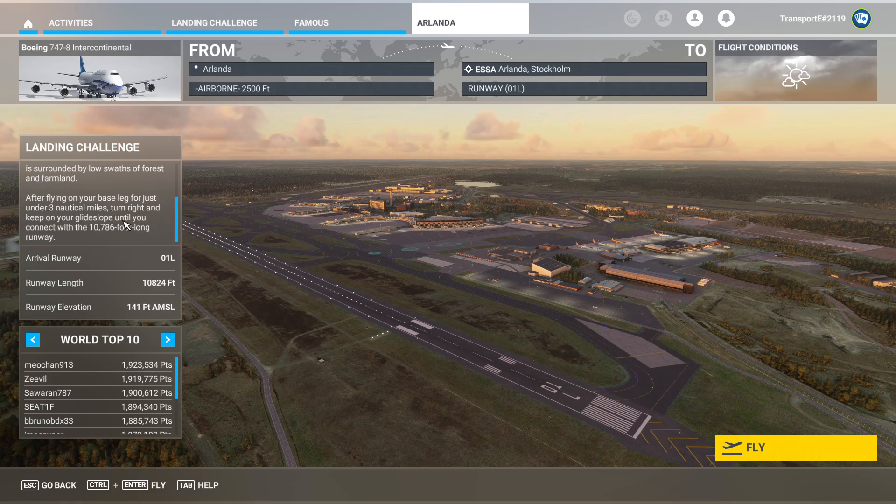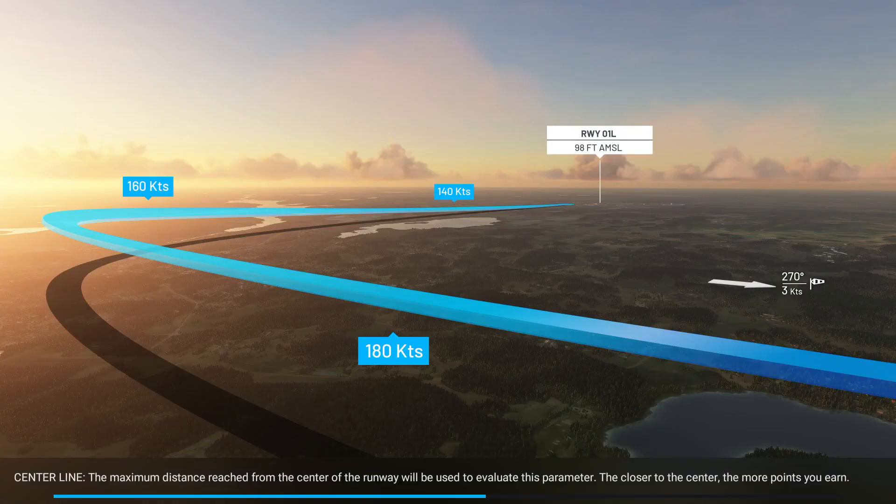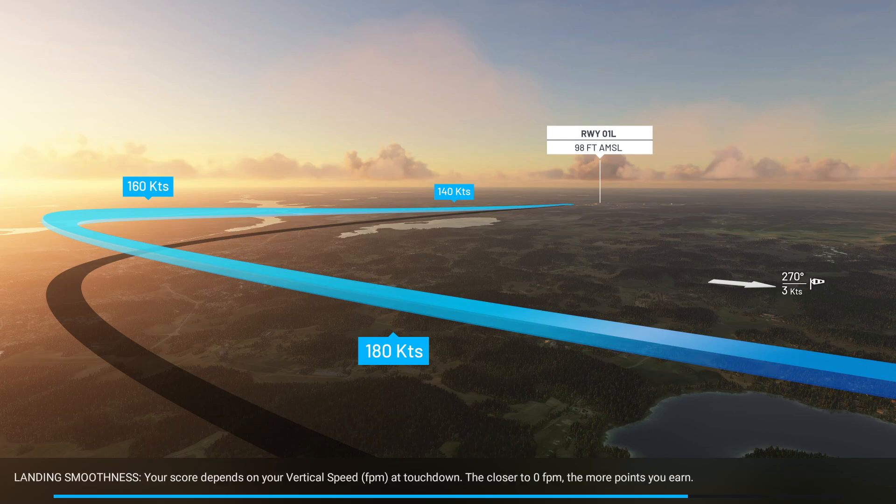It has three runways and is surrounded by a low swath of forest and farmland. After flying your base leg for about three nautical miles, you turn right and keep on the glideslope until you connect with the 10,786-foot-long runway. This will be my first time flying the 747 in Microsoft Flight Simulator, so looking forward to it. Arlanda is obviously a well-known airport. Hopefully it doesn't go too badly, but we'll see.